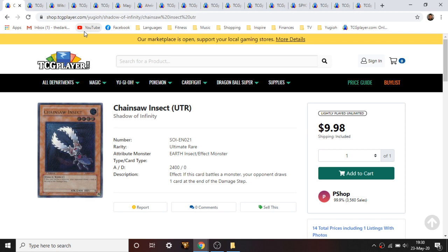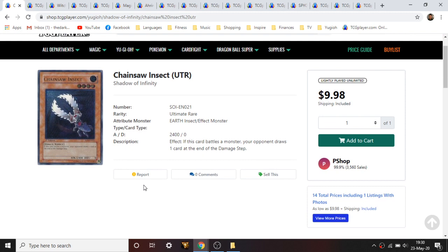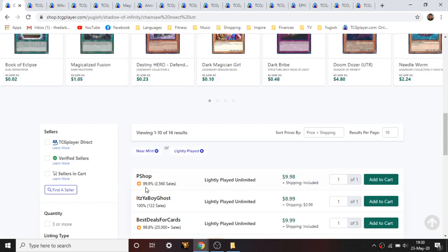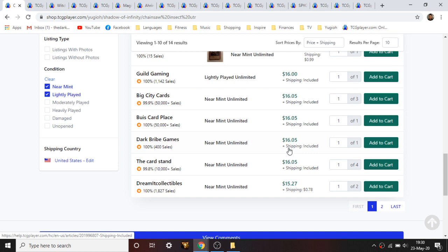The first card is an ultimate rare print of Chainsaw Insect. Fun story — back in the day, White Mexican used to play this beater deck with multiple copies of this, Fusilier Dragon, and Goblin Attack Force with three Skill Drains. I think I played Macro Cosmos because it was at three back then too. Really fun times, old school formats.